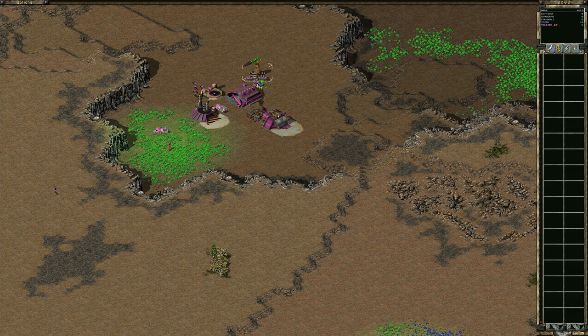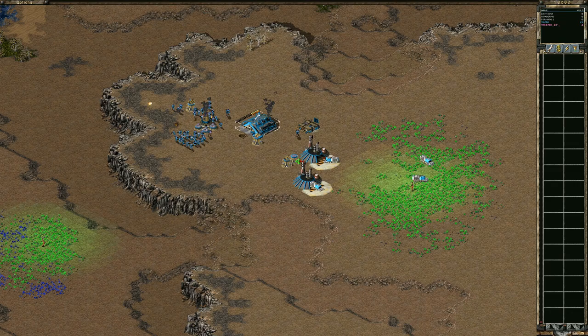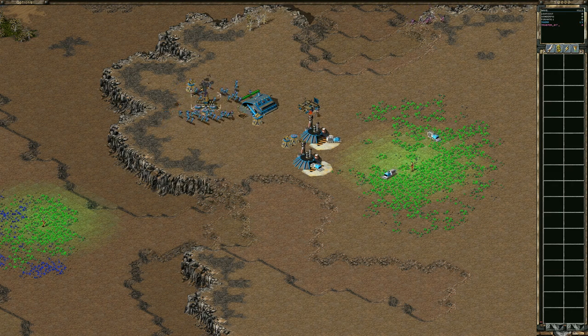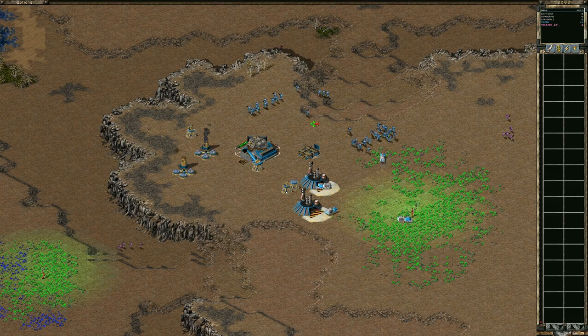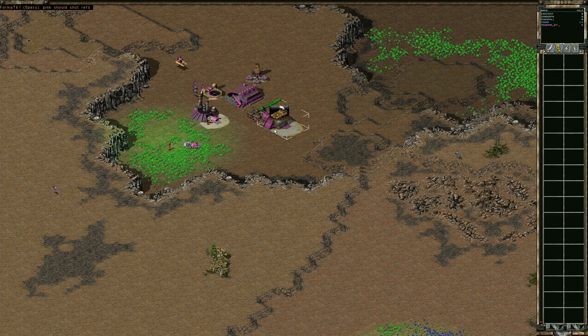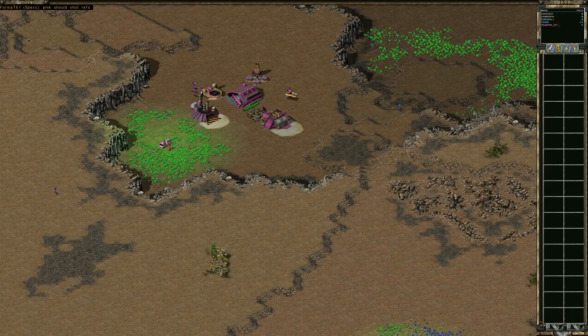Top left is going to have to deal with this jump jet harassing his power plant, but he's not building anything — he is focused on this disruptor. Top left went basically all in on that disruptor, going for the construction yard, but Tiger did a good job defending it with his infantry and engineer. Top left is now going to be behind on the economy and will have to catch up. Bottom right is now building a war factory and teching up instead.